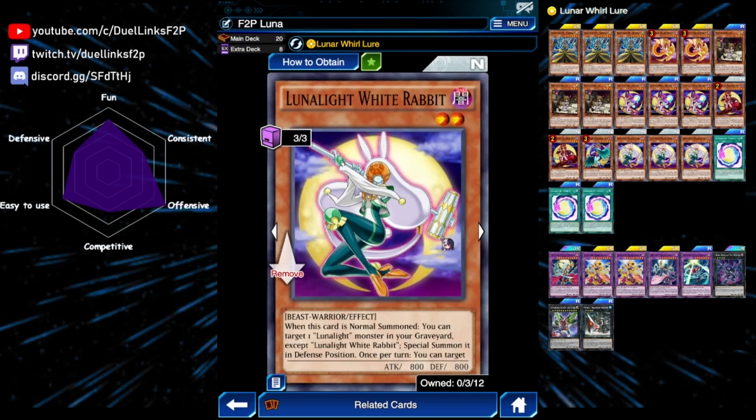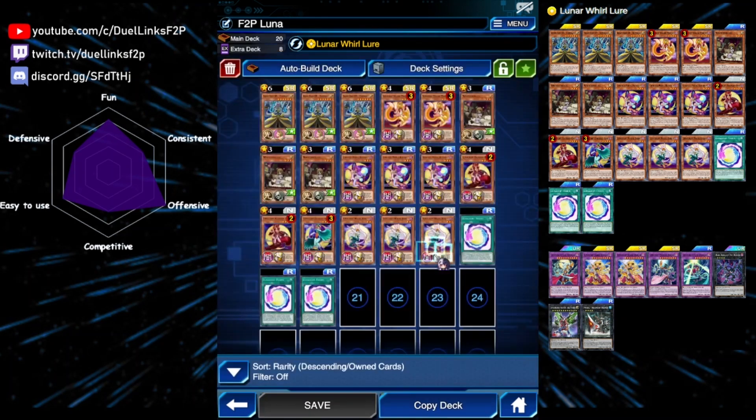Probably the best main deck Lunar Light monster is Lunar Light White Rabbit. When it's normal summoned, you can revive a Lunar Light monster in your graveyard in defense position — and this includes the fusion monsters. So if you ever want to bring back one of your fusions after properly fusion summoning them, you can use White Rabbit. Once per turn, you can target spell and traps up to the number of Lunar Light cards you control and return them to your hand, so this is both a way to revive Lunar Lights for more fusion material and a way to get rid of your opponent's back row.